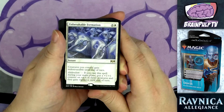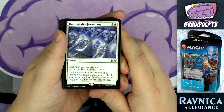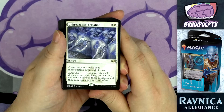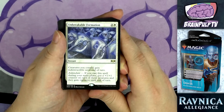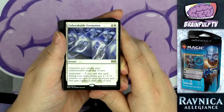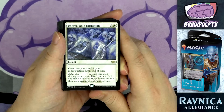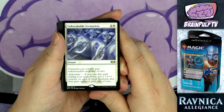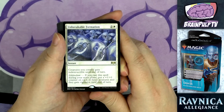Continuing the instant-with-addendum theme: Unbreakable Formation — one copy, a three-drop at two and one white, a rare instant. Creatures you control gain indestructible until end of turn. Addendum: if cast during your main phase, put a +1/+1 counter on each of those creatures and they gain vigilance until end of turn. At its worst it makes your creatures indestructible during your opponent's attack; at its best your creatures are indestructible, get +1/+1 counters, and gain vigilance so you can still block afterward. It's a shame there's only one copy.